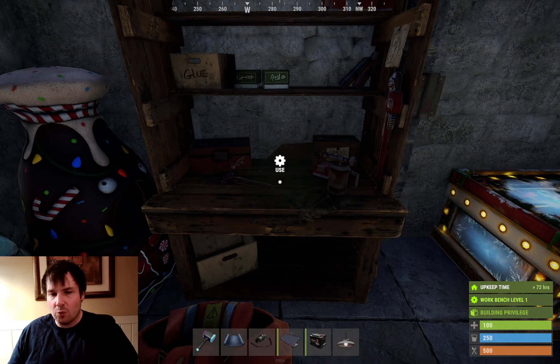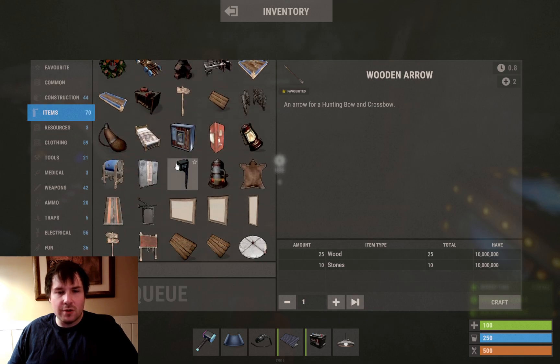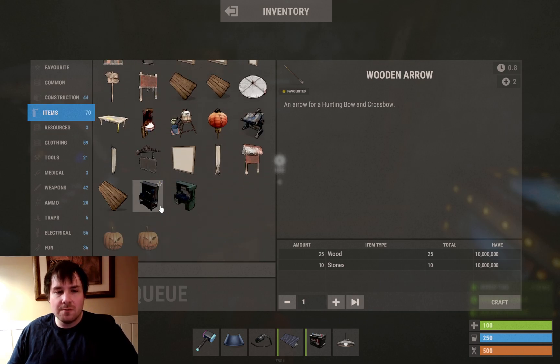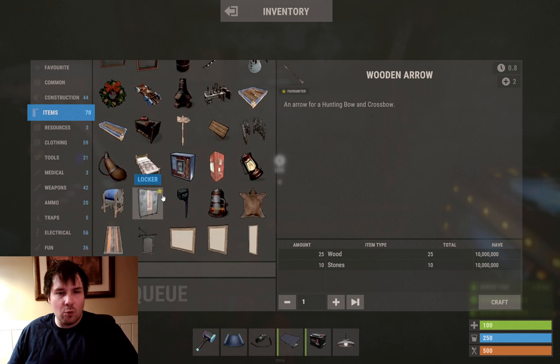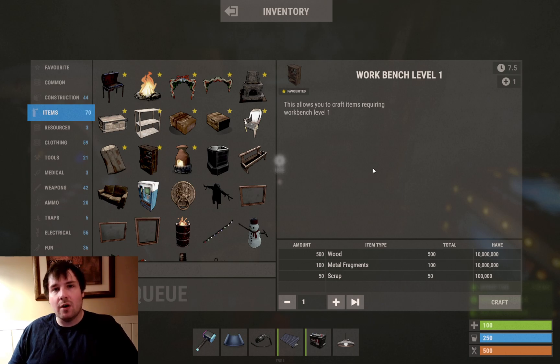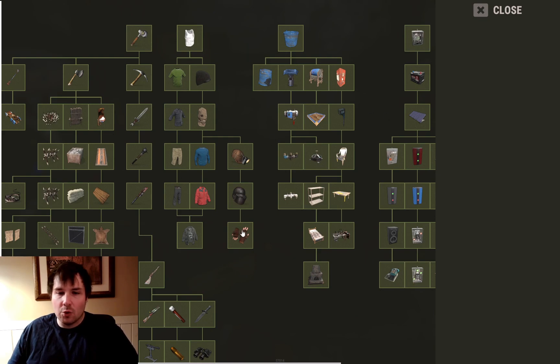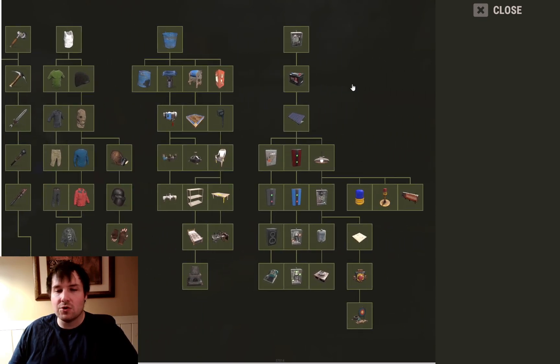First, go to your workbench - your level 1 workbench. If you're new to the game, in the item menu if you scroll down there's the workbenches, and you want a level 1 workbench. The level 1 will allow you to research and craft advanced items that aren't default blueprints in the game. Go to your level 1 workbench, press E on it to open it, and you'll see the tech tree. This is a new addition to Rust added just a couple months ago. The tech tree lets you progress through items that you wouldn't normally be able to craft - usually you'd have to find these and research them, but now you can choose the path you want to follow and research them yourself.